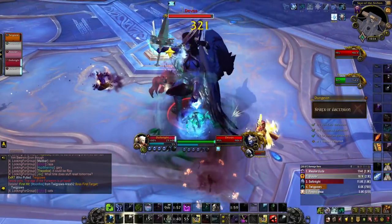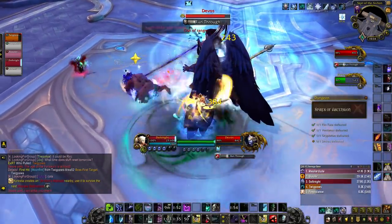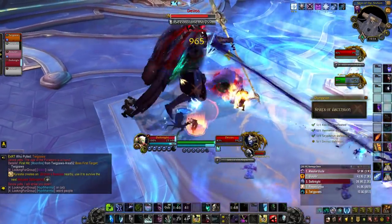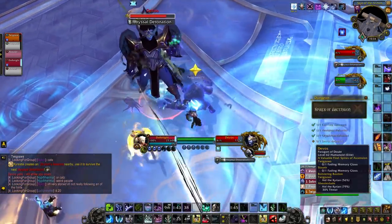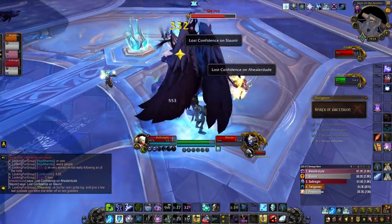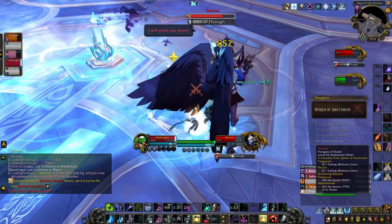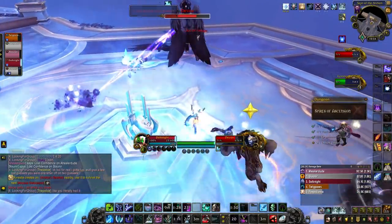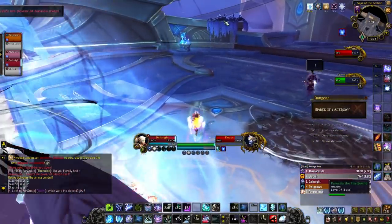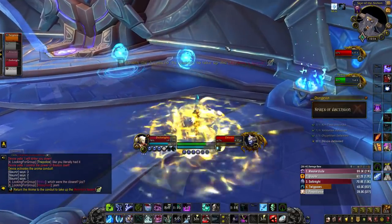Finally we have Devos. Devos will use Run-Through, where she targets a random player and charges right through them, going quite far. This might be a difficult fight for melee unless you can charge her into a wall. She'll also mark two players with Lost Confidence debuff, which drops a puddle on the ground when dispelled — the healer needs to dispel these debuffs as soon as possible. Another mechanic is Abyssal Detonation: Devos stays in place and detonates an Abyssal Charge dealing raid-wide damage, so be sure to jump into Archon's Bastion — the blue orb shield — in order to avoid that damage.